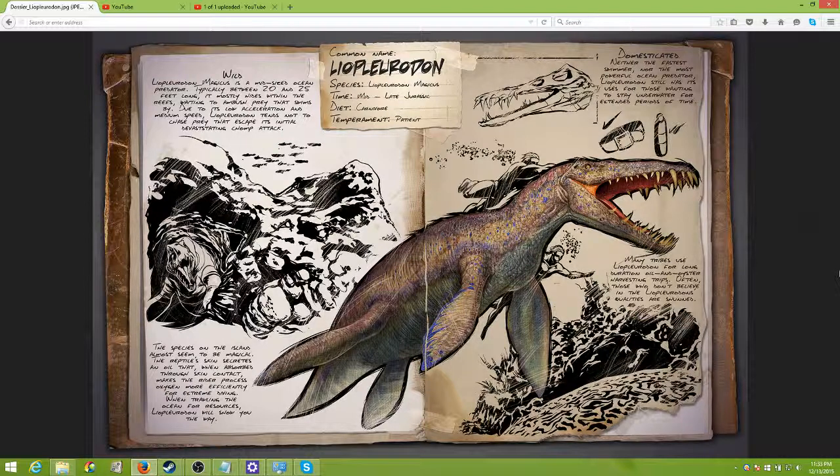It mostly hides within the reefs, waiting to ambush prey that swims by. Due to its low acceleration and medium speed, Liopleurodon tends not to catch prey easily. It initially has a devastating chomp attack, and the species on the island almost seems to be magical. The reptile skin secretes an oil that when absorbed through skin contact makes the rider — there you have it, you can ride it — process oxygen more efficiently for extreme diving. When traveling the ocean for resources, the Liopleurodon will show you the way.